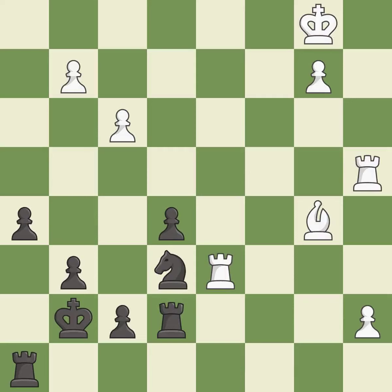This threatens to promote a pawn to a queen — it is an inaccuracy. This activates a rook by developing it off its starting square — it is best. This blocks the attack on a pawn that could have been captured — it is best.